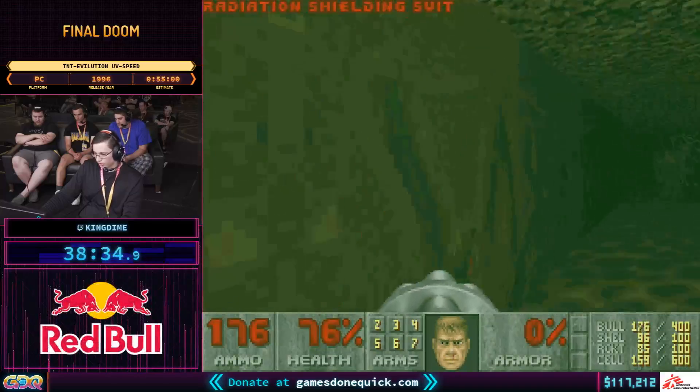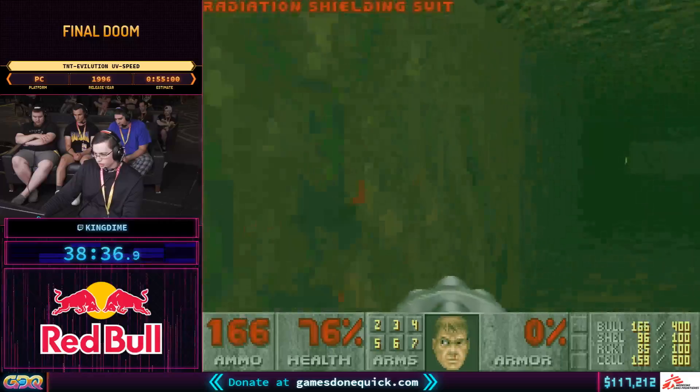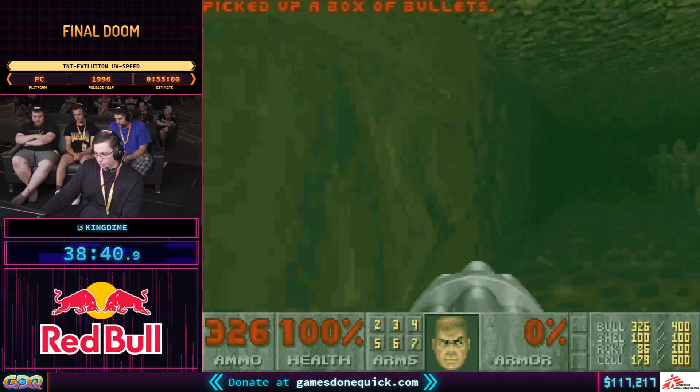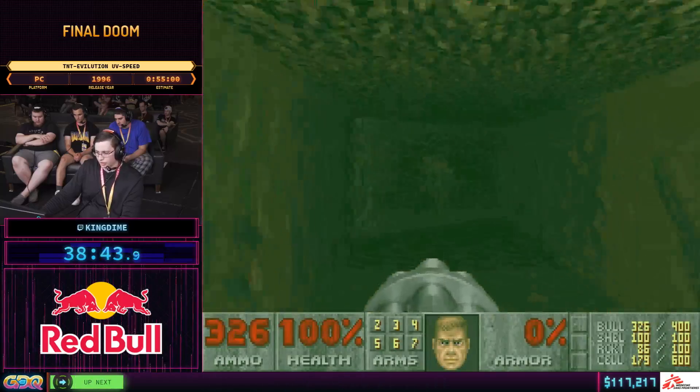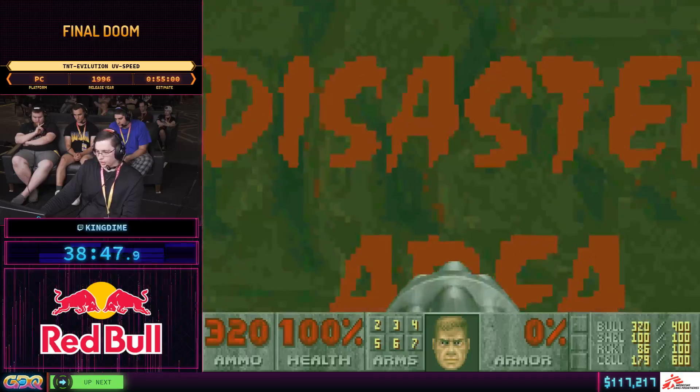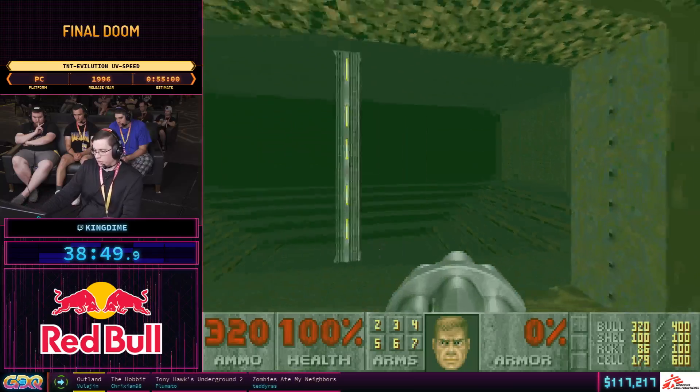We get our second rad suit. You can see the difficulties of strafe running when enemies are in the way in these narrow corridors — it essentially blinds half my screen. Attempting to do SR-50, but yeah — Disaster Area, obvious progression. Let's go.